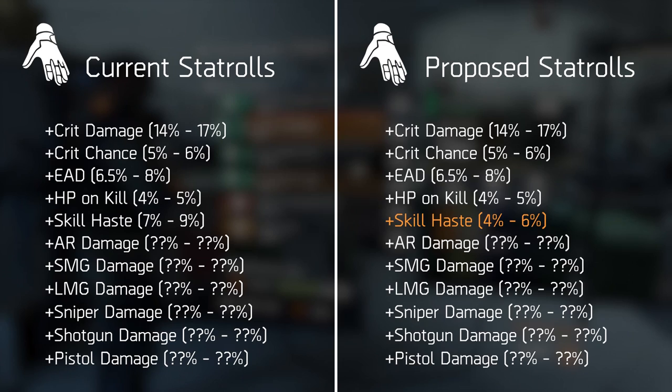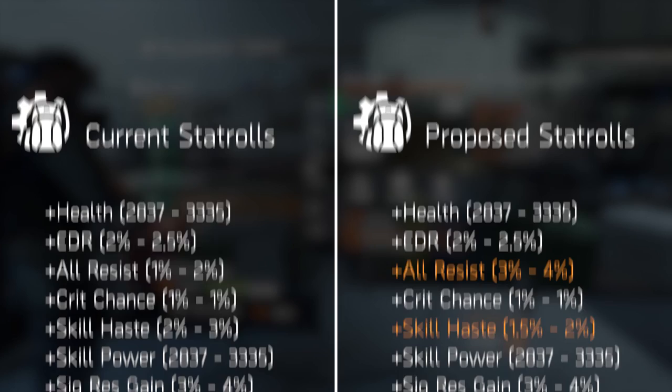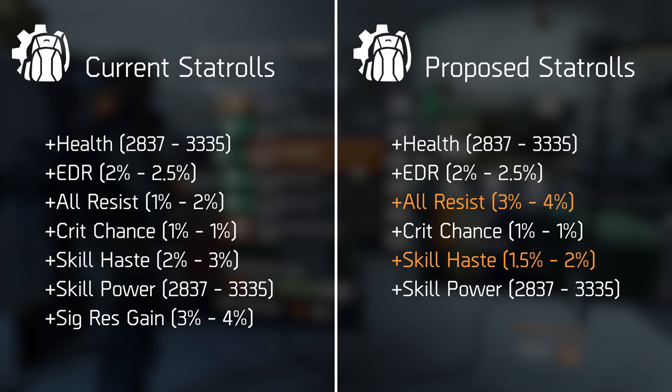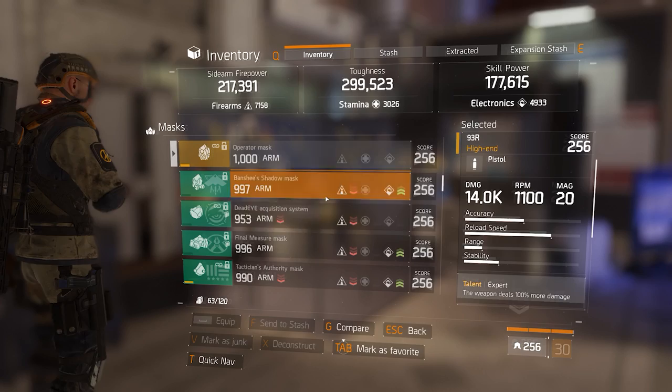On the backpack I have nothing more to say, same for gloves and the holster — with all the balance changes incoming, everything seems to already be on a sort of equal level. The mods are a different story though. I would first straight up remove the signature special resource gain roll from the stat pool, or replace it with something like a little enemy armor damage if removing would mess up the current system. And I would increase the crit chance rolls from 1% to 1.5%, to compensate for the crit multiplier added in PvP, and because these rolls have generally been pretty underwhelming.